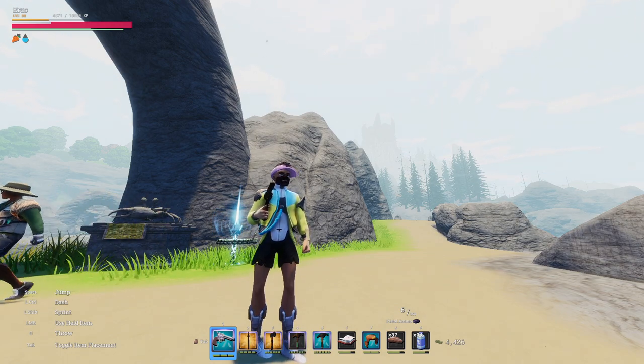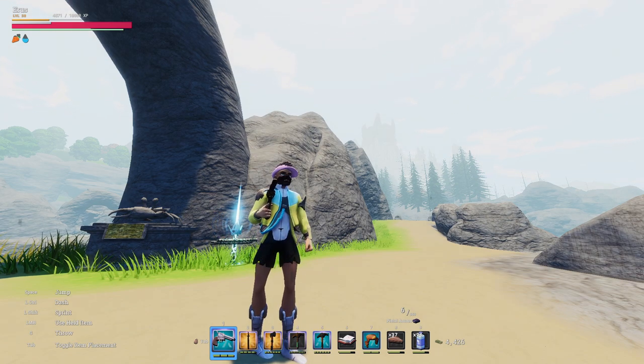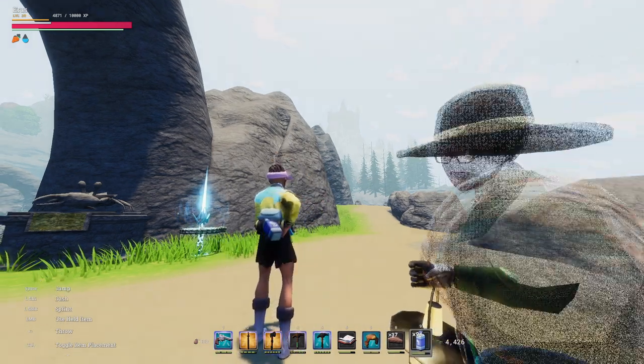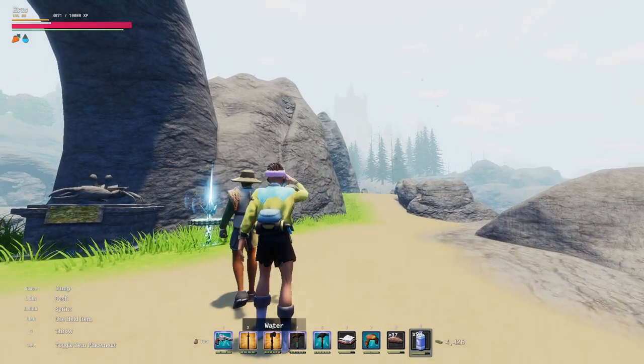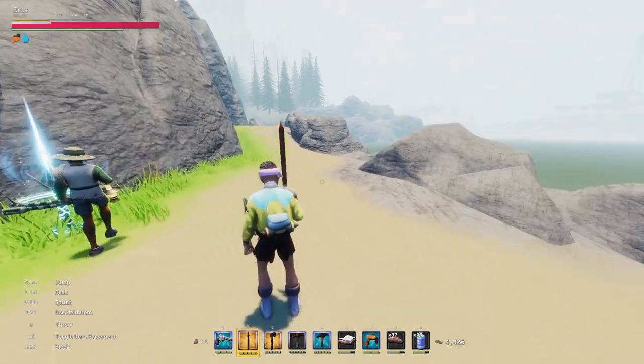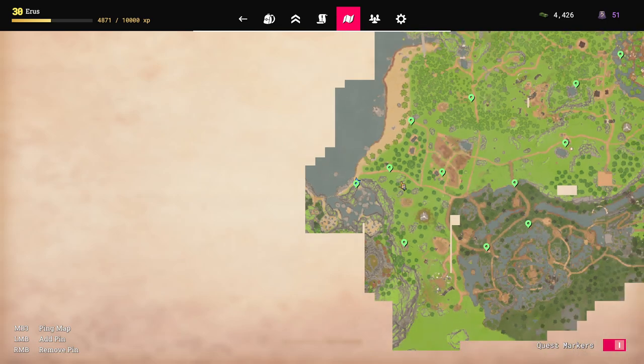Welcome everyone, it's Sailblazers. We want to go to a new village because we got to work our way to it. I know we got to fight a boss - I'm not sure if I can kill it. I'll show you where I'm at right around here - here's the pop shop, go down to here.